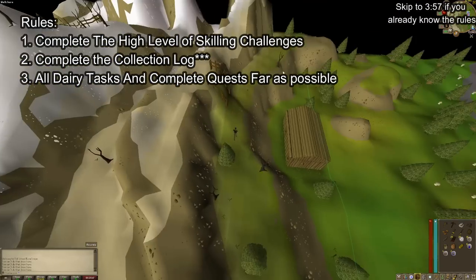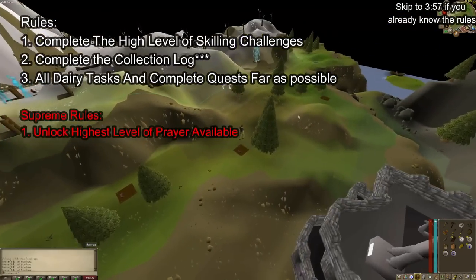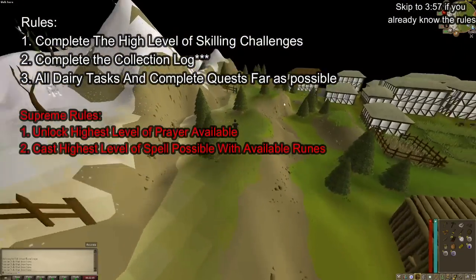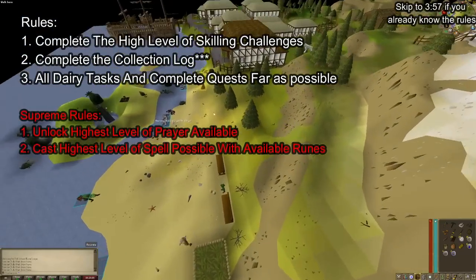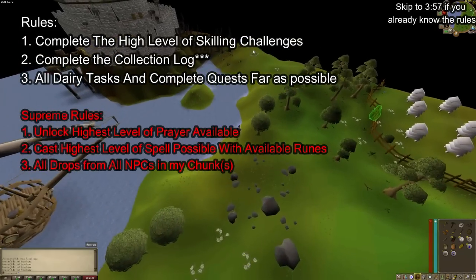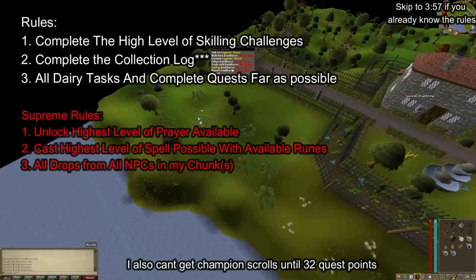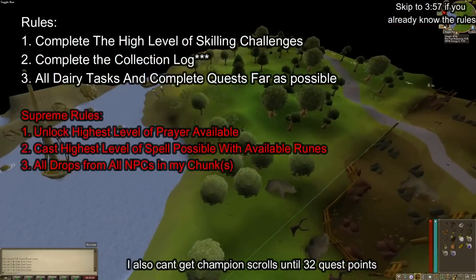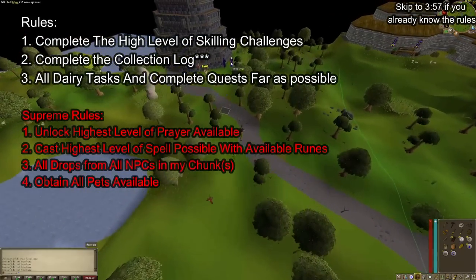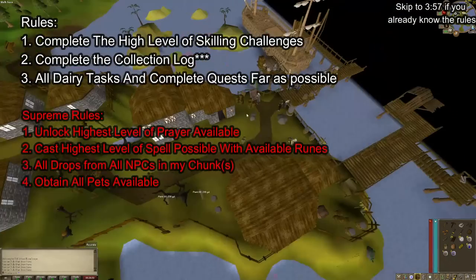For the supreme rule set from Buzz: I have to get all prayers available that I've unlocked - I think that's 70, or maybe 50 for Smite, I don't remember the Old School prayer system just yet. The second supreme rule is I have to be able to cast the best spell with the runes I have available - for example, if I had a fire rune, air rune, and blood rune, I'd need 75 magic to cast that spell. Third, I have to get all drops from all NPCs I can. For instance, the imp wanders into my chunk, but I can't get the looting bag since I'm not in the wilderness - that would be locked behind a wilderness chunk. Finally, what makes this really supreme is I have to get all pets available in my chunk: the fishing pet, the mining pet, and the woodcutting pet. As Buzz says, if I don't get the pets now, when would be a good time anyway?